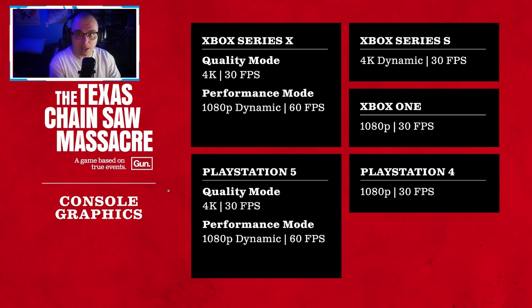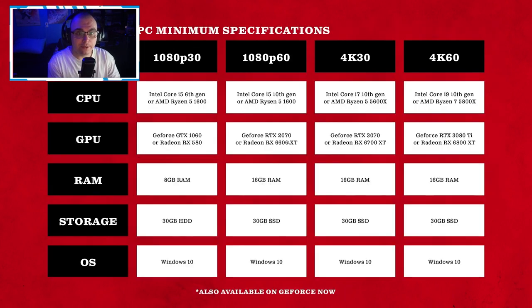Now let's talk about the PC side of things. Here is the breakdown of what you can expect depending on your hardware setup. For 1080p 30fps, you're going to need an Intel Core i5 6th generation or AMD Ryzen 5 1600 as your baseline. For your GPU, it's going to be a GeForce GTX 1060 or a Radeon RX 580, which is pretty doable for a lot of people. Your RAM will be 8GB, storage is a 30GB hard drive, and your OS is Windows 10.